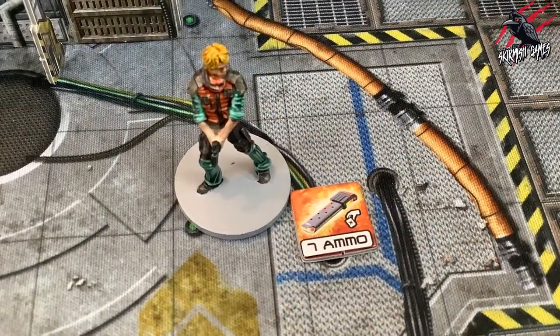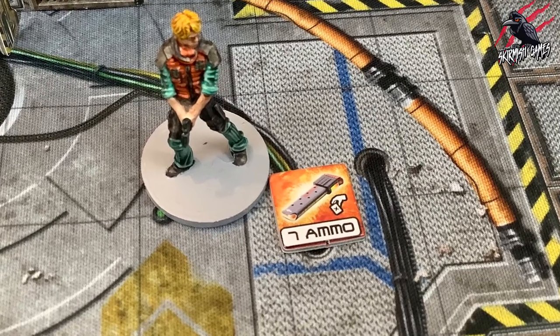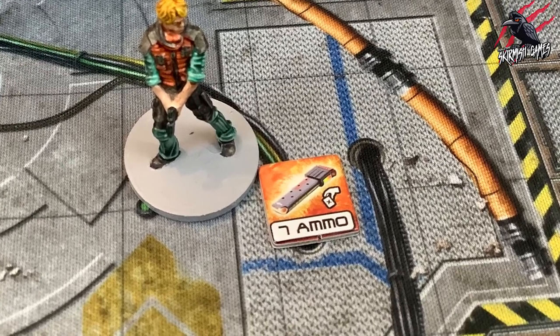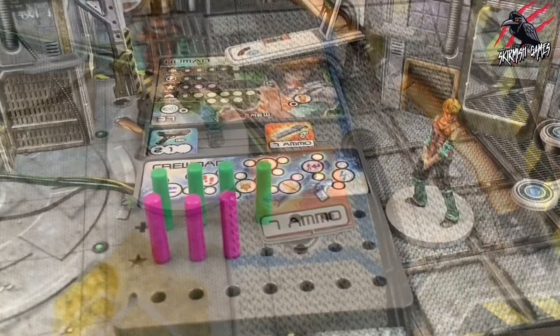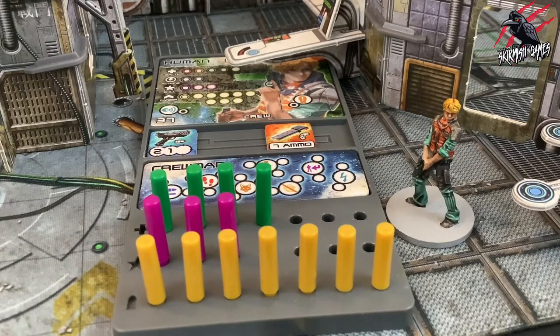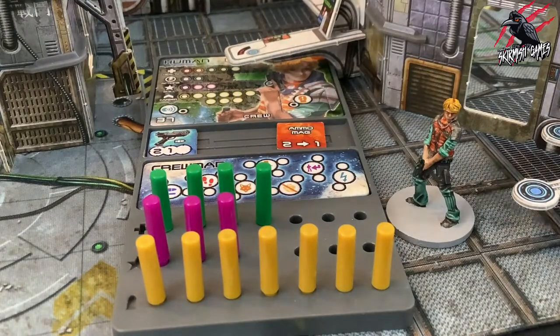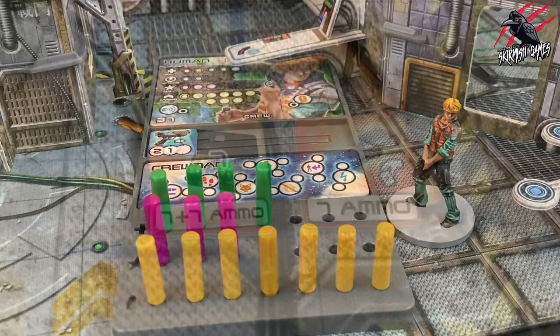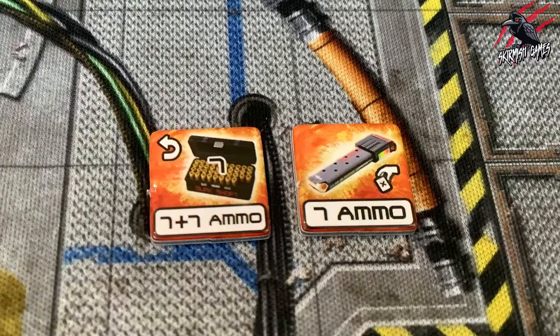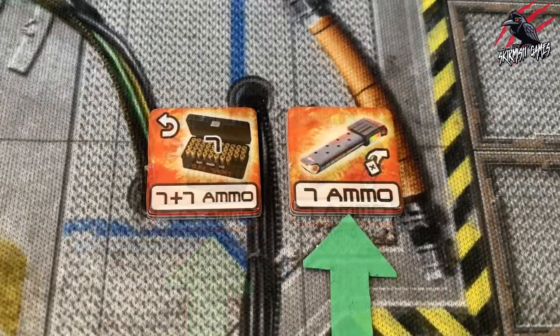Now let's look at the reload action. Reloading can only be done if a character is holding an ammo token and is not engaged with an enemy. When you reload, add the number of ammo pegs listed on the token to your dashboard up to the maximum. You will usually then need to flip the token or discard it and return it to the token pouch — look out for the flip icon or the discard icon on the token.